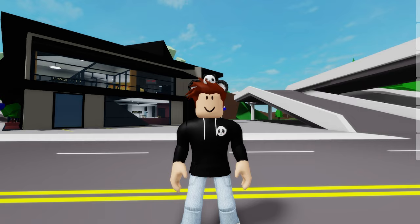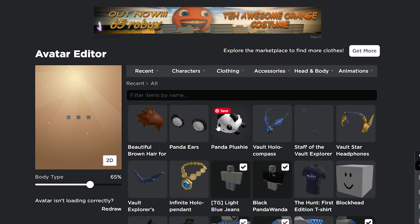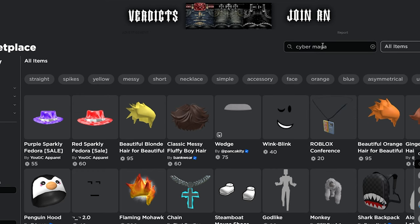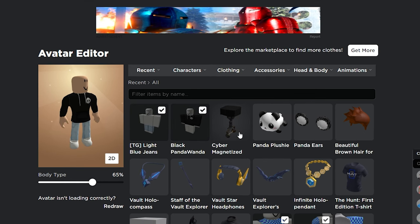For our first character, let's go to Roblox and we need to start by deselecting all my avatar items. Then on the search bar let's look for some Cyber Magnetized Claw — pick the blocky one, click on the Customize button, and then make sure you select it.